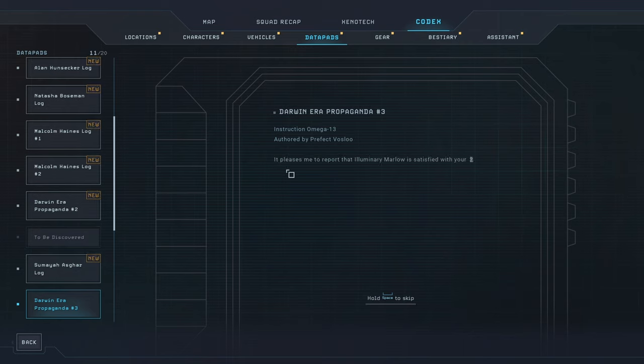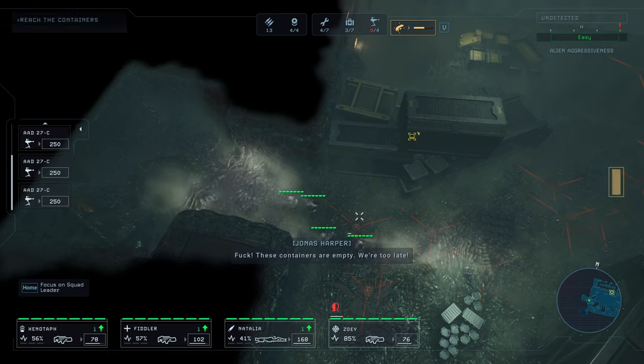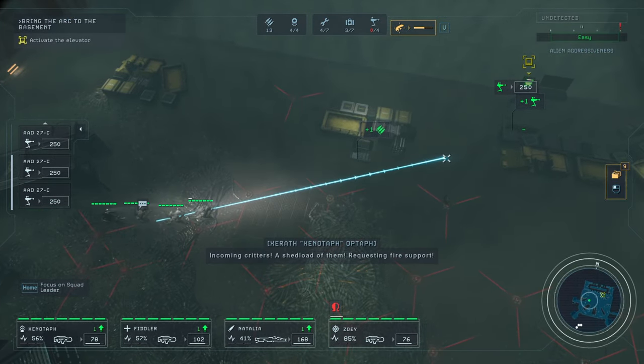Found something — feels like a datapad. Authorized Prefect Voslo, it's a pleasure report that Illuminari Marlow is satisfied with your work. By the tip of the pickaxe and the length of the train tracks, you brothers and sisters have made it possible. Your actions ensured that Lethe will be born again. The xenos, once hidden in the depths of these caves, are now free to spread across the moon. The new era is upon us. These containers are empty — we're too late!